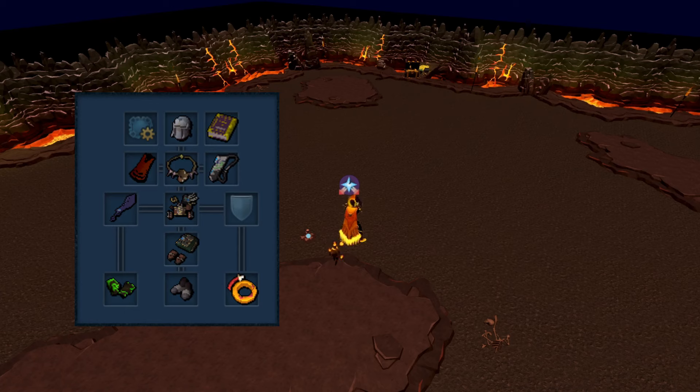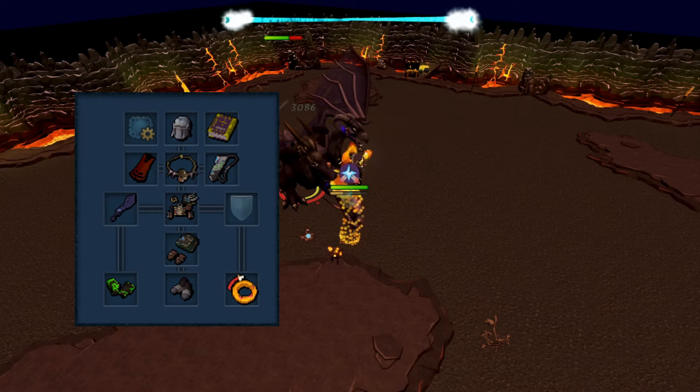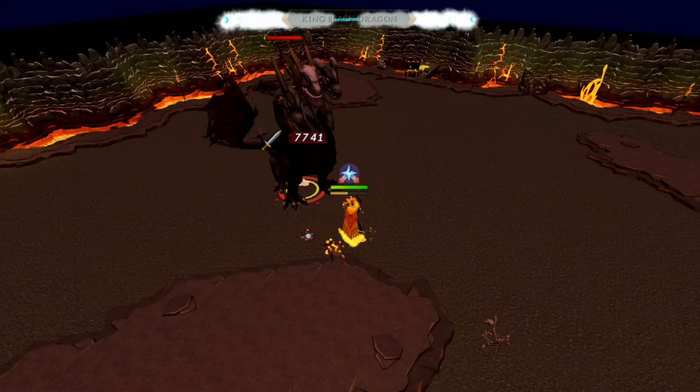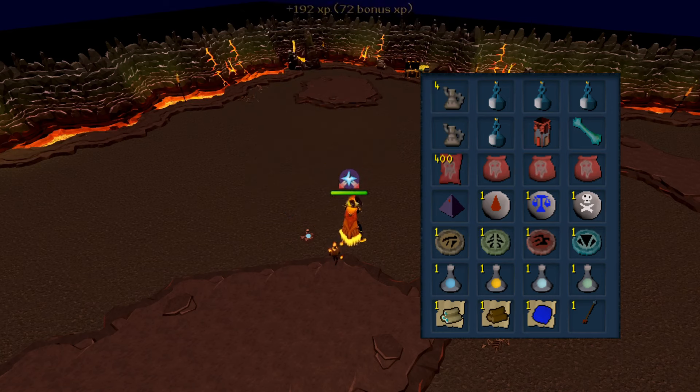My gear is super simple: a Dragon Bane 2H Sword with a Zuk Cape and Cinderbane gloves. I'll put the full gear layout in the description, but you can really use anything outside these core items. Vestaments work extremely well and will push you even closer to 120 kills per hour, but Bandos is basically the same and a lot more affordable, so I went with that for testing. In the first layout, we use a Ripper Demon with scrolls set at 1 autofire for its passive DPS buff. I'll also cover a method that gets almost 110 kills per hour without using the demon.